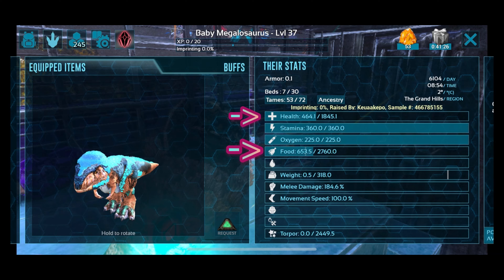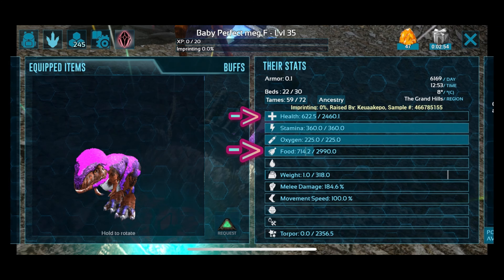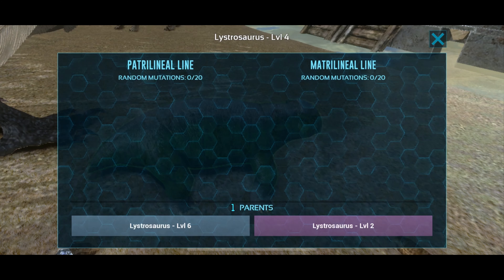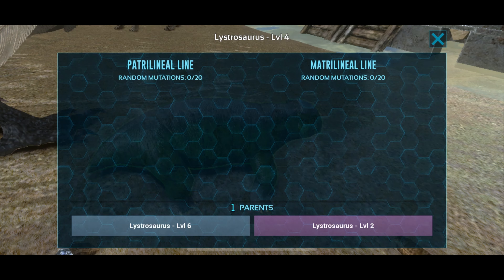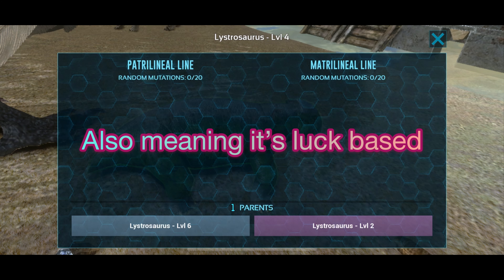You'll know you got a mutation when you hatch another one and the stats are randomly boosted — it's a 10% chance and can only happen 20 times. It's also worth noting that all mutations are completely random, so you could have a super high level T-Rex and all the babies could come out with extra oxygen, which they don't really need.